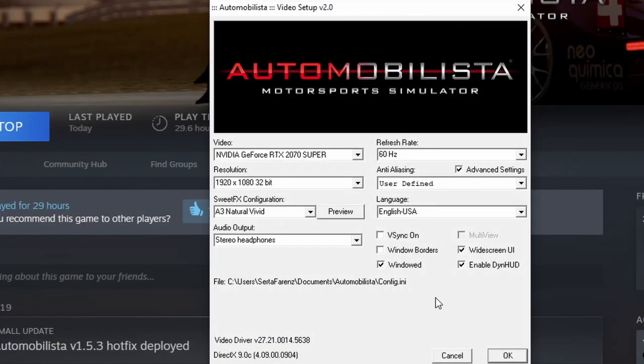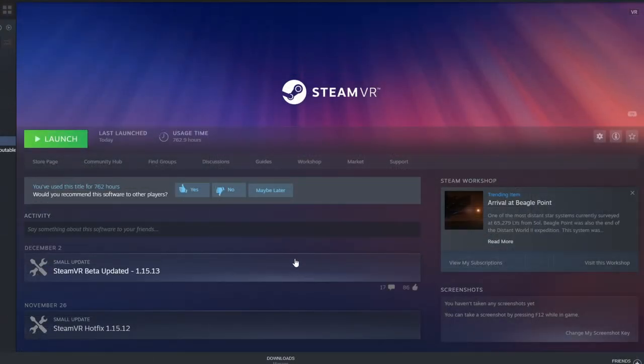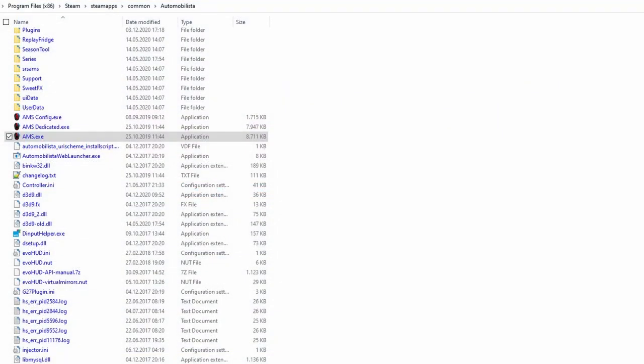I made sure the graphics setup had Automobilista running in windowed mode. Now, what the README doesn't tell you: start SteamVR — which in my case also started the Oculus software — before you start Automobilista. Do not start Automobilista through Steam; start it from the folder. It's the file ams.exe.